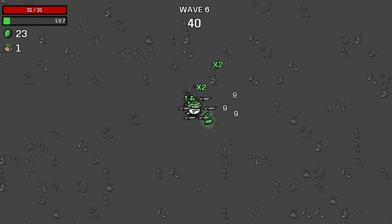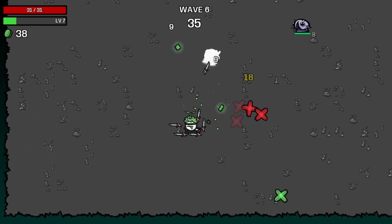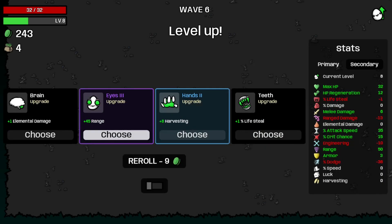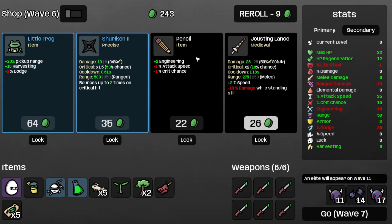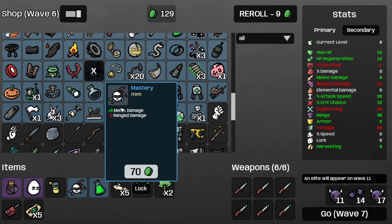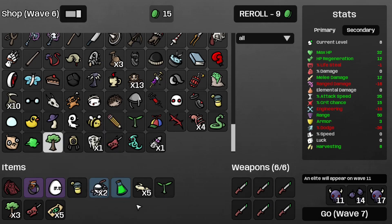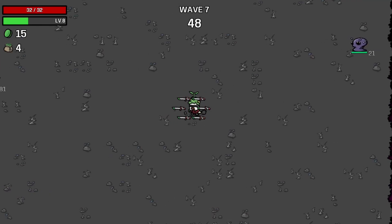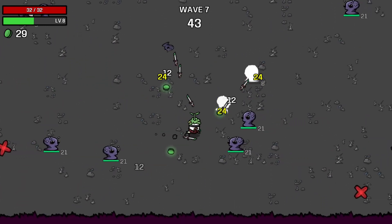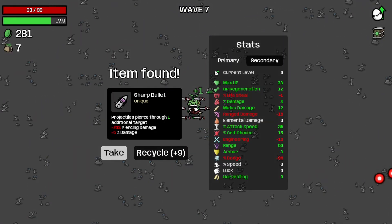Definitely need some more DPS, or just more crit chance — which would be more DPS anyway. Oh well, it is what it is. And that's a six. Let's grab the lemonade and recycle the white flag. Get some more harvesting, then grab a Vigilante Ring, then another Mastery, follow that up with a lumberjack shirt and another tree. Walk into wave seven — definitely going to have to start upgrading those Thief Daggers. And that's a seven.